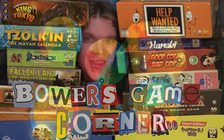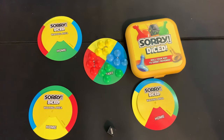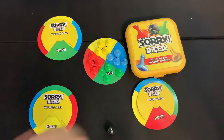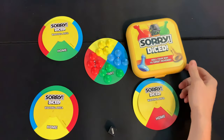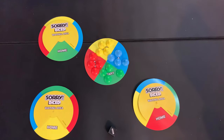Welcome to Bower's Game Corner — we are back again for another episode of Bower Family Learns. I'm here with my five-year-old son Luke and my eight-year-old son Sean, and we're playing the new Sorry Dice Roll: Roll Your Way to Sweet Revenge. We've got a three-player game set up and we're going to show you how to play.